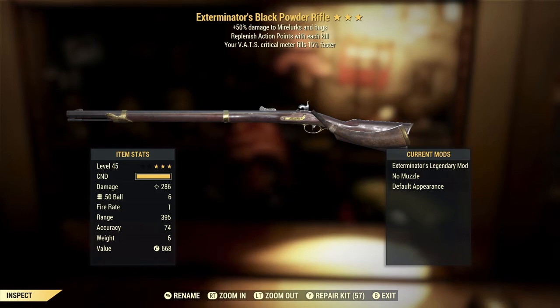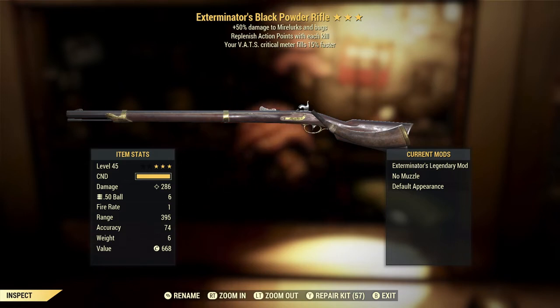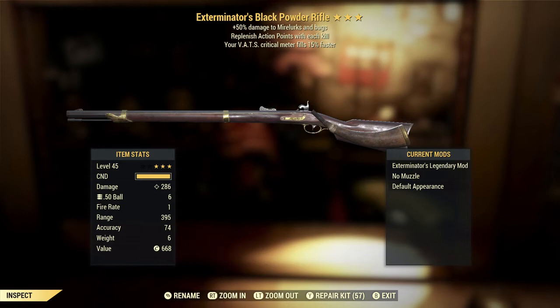The replenishing action points with each kill is a good effect, but on a weapon like this it's a bit lost because you're really only going to get one shot before you have to reload. If you're using VATS, you go in, take your shot, and if the enemy doesn't die, drop out of VATS while you're reloading — that's the smart play. So chances are your AP bar is never going to go down that much from firing this weapon. The VATS critical meter filling 15% faster is a good thing on a weapon like this, since you really need those one-hit kills for it to have any real utility. Overall, this weapon is pretty much another dud.